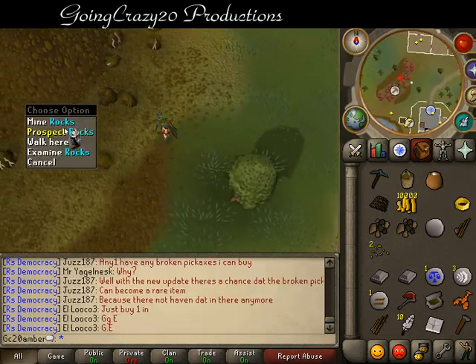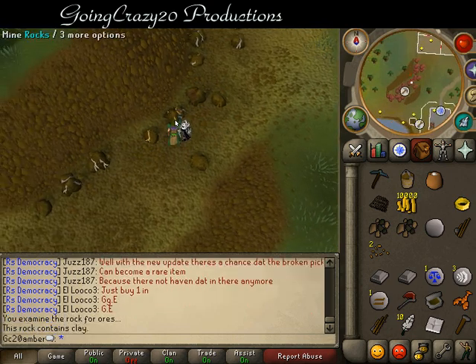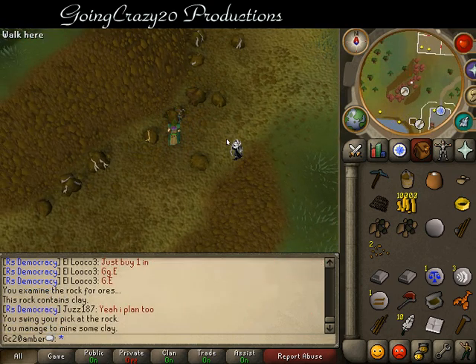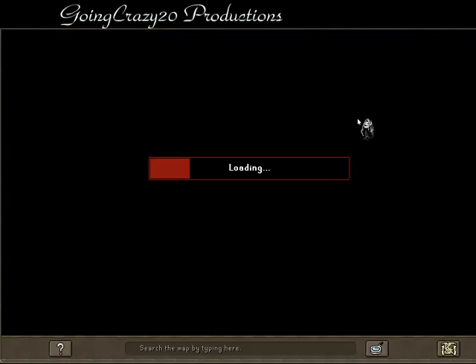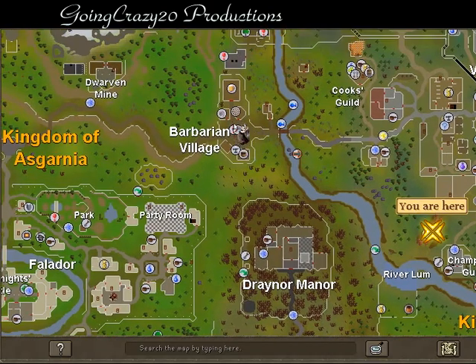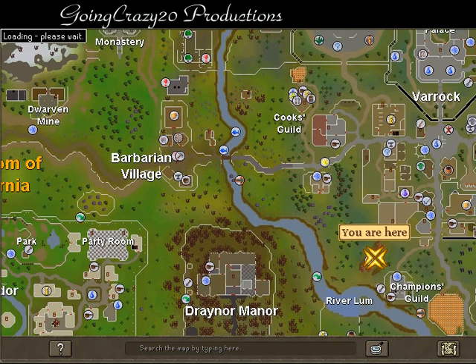These ones — they're going to be the cream-colored ones — and mine. Then make some soft clay at Barbarian Village. Where we're going to want to go is right here.